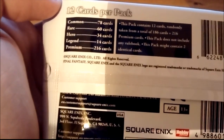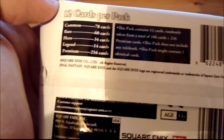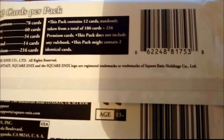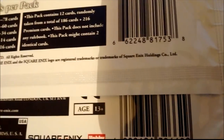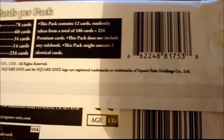Of the common set there are 78 cards, Rhea there are 60 cards, Hero there are 34, Legend there are 14, and Premium there are 216 cards. This pack contains 12 cards randomly taken from a total of 186 cards to 116 Premium cards. This pack does not include any rulebook, and this pack might contain two identical cards.